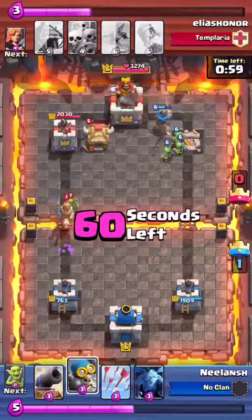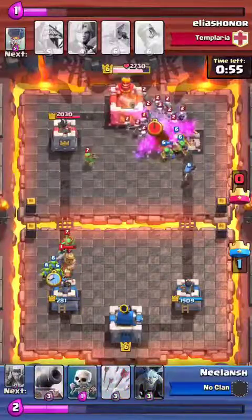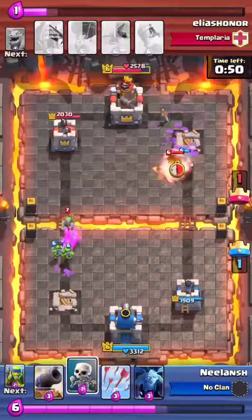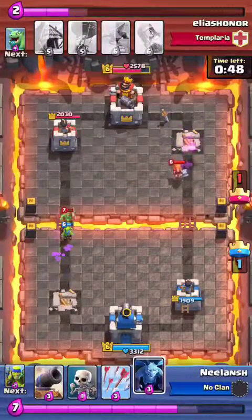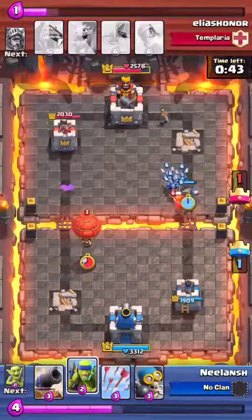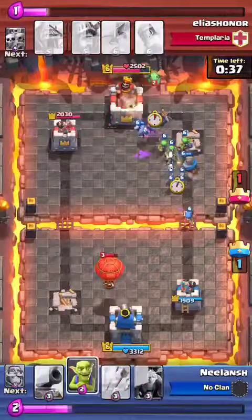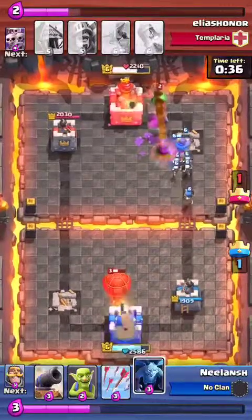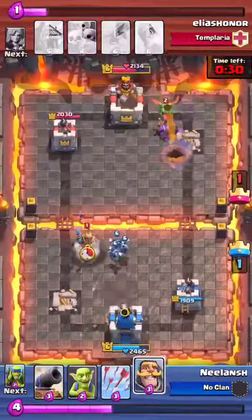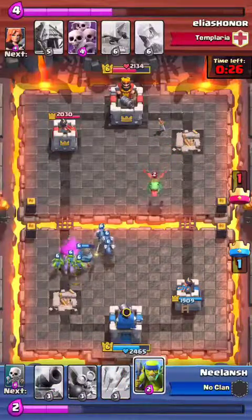I drop goblins to stop this prince on the left side, and my bomber stops that skeleton army very quickly. I accidentally drop my skeletons in front of a valkyrie, which I know they're gonna be taken out. There's so much going on on the right side — his balloon does almost nothing, actually it does something.